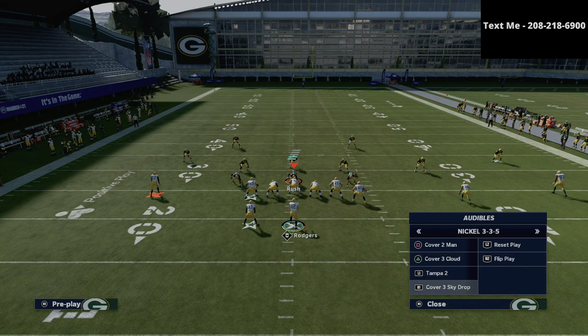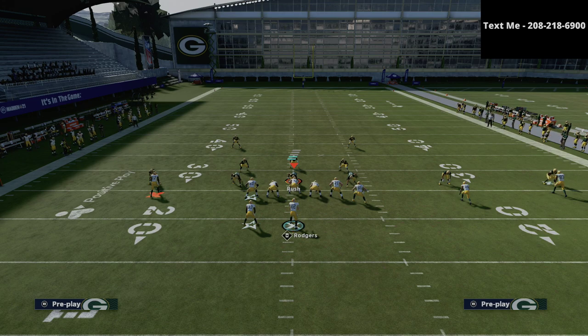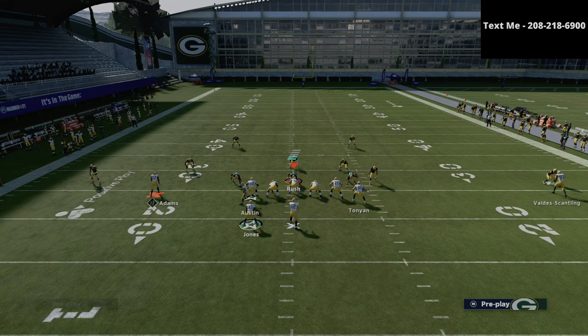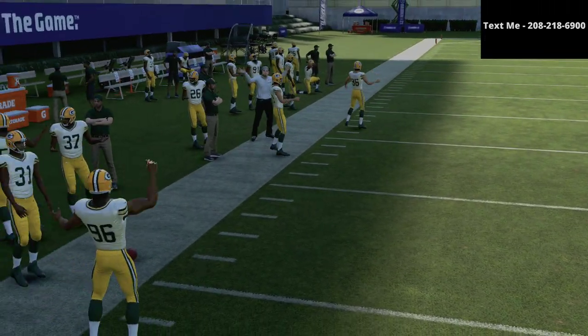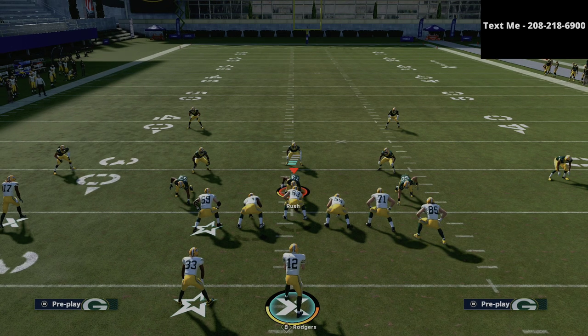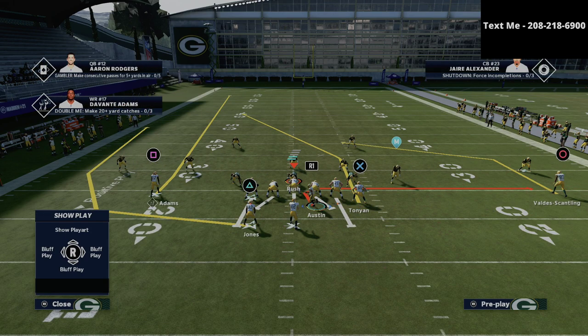This is also very good against Tampa 2. If your opponent's running a lot of cover two or Tampa 2 style of defense, at the snap of the ball you're going to get a little bit of a free release and you're just going to pass him to the left. You need to kind of click onto him to make that catch a little bit easier on yourself, but you should be able to just completely torch cover two style defenses from this offense.